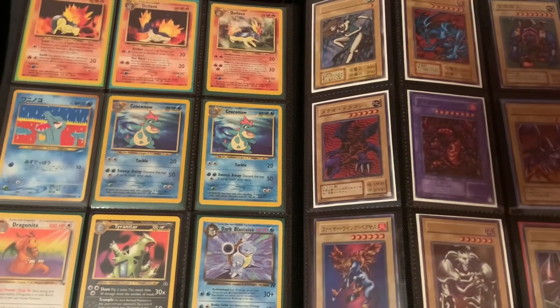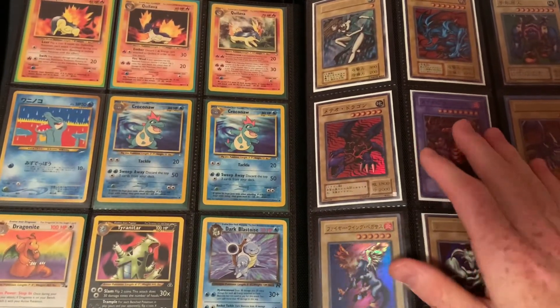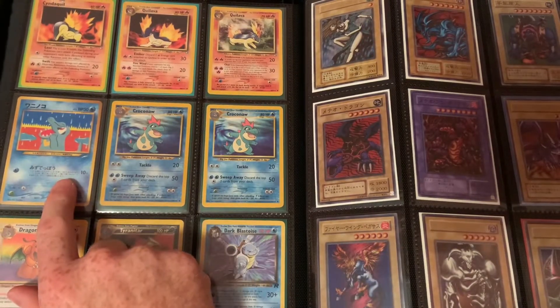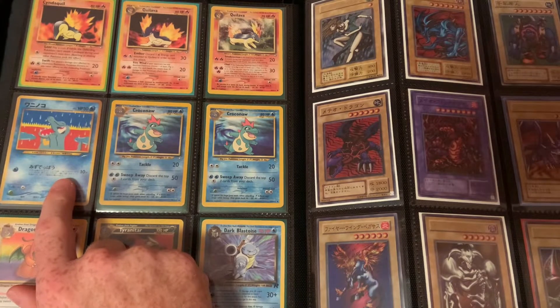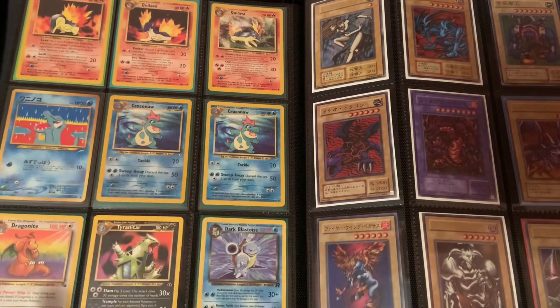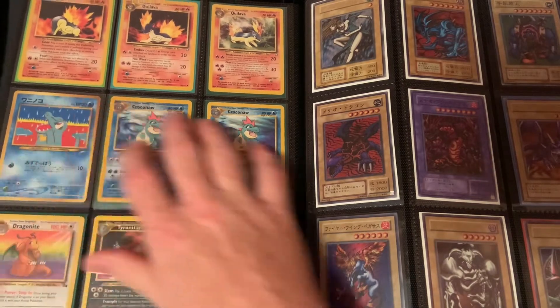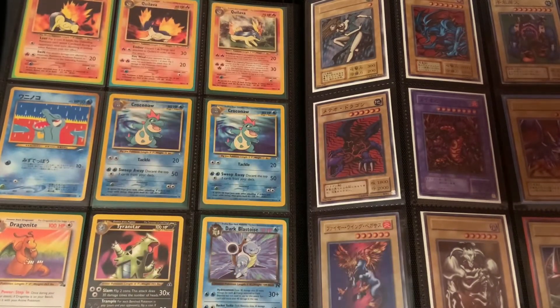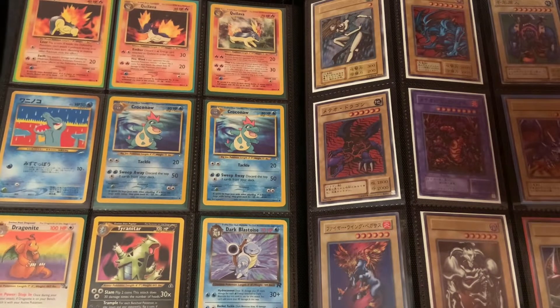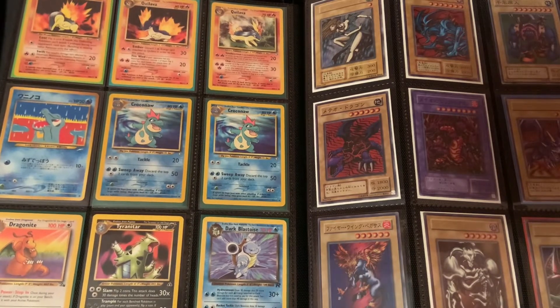Going on to the next page is some more Pokémon cards and a few OCG cards. Here we have Cyndaquil, Quilava, Totodile — Waninoko — two Croconaw, so the Feraligatr and Totodile line. I also really love Typhlosion; I think Johto just had some of the best starters. A Dragonite card that I picked up at some point, Tyranitar because I love Tyranitar, and a Dark Blastoise that I also picked up that I think might have been basically free.